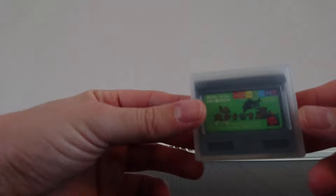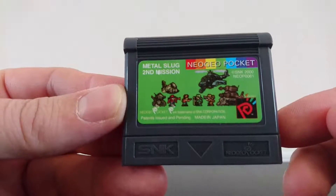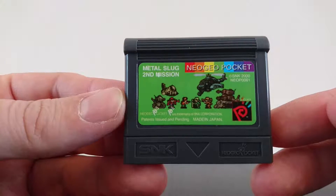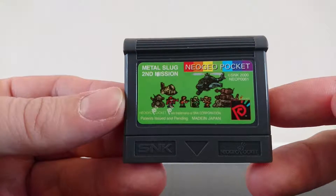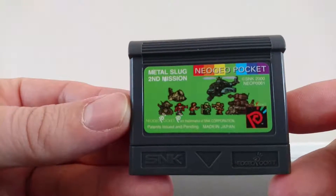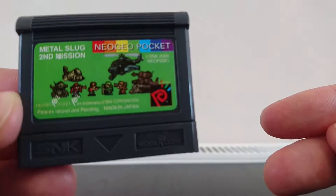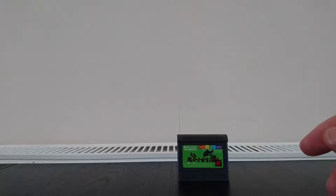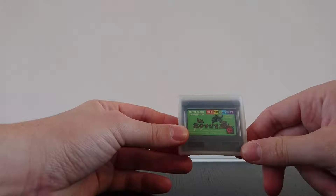Then obviously we'll come to the cartridge. So that's the cart — you've got the various bigger enemies from the full Metal Slug game captured quite well in style, in obviously a much smaller pixel resolution. They've done really well in terms of that. The cartridges are tiny — smaller than Game Boy cartridges, slightly bigger than Game Boy Advance but not as long.